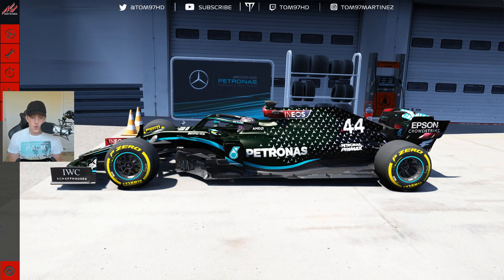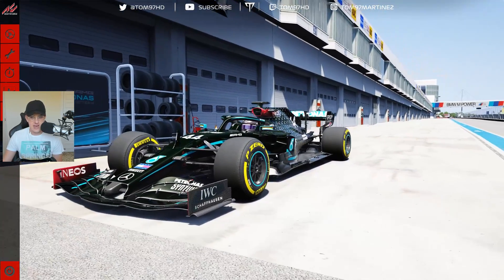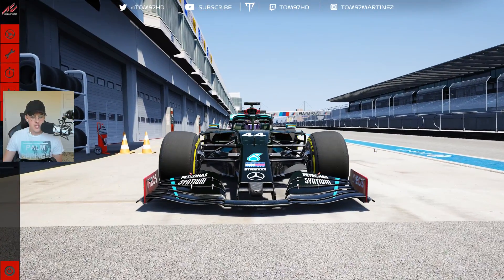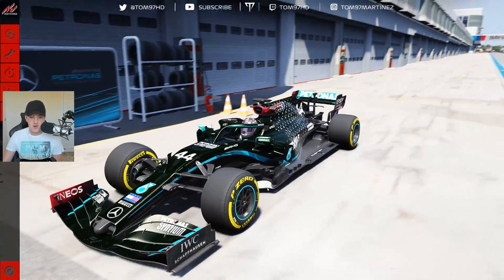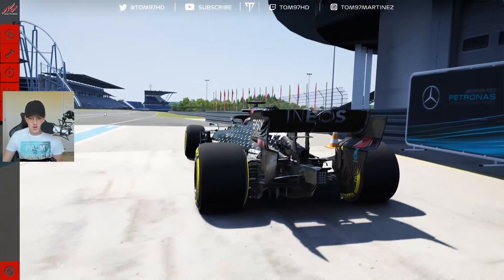Here we are on Assetto Corsa with the black Mercedes at the Nürburgring. This isn't the exact W11 — it's a generic F1 2020 mod on Assetto Corsa — but we have the Mercedes livery on it, which looks absolutely fire even on the wide nose. It looks insane.